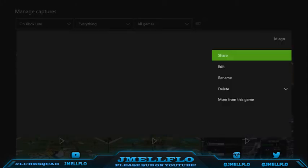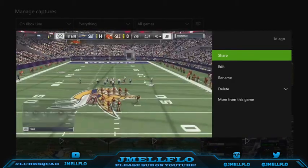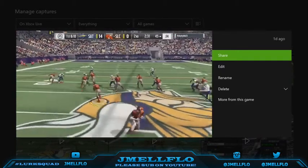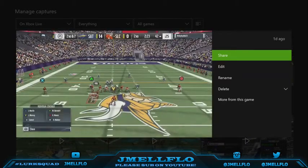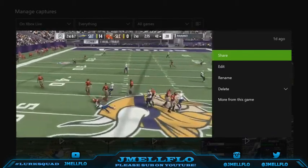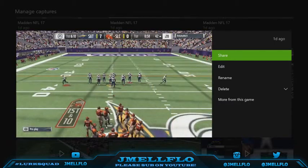Y'all see right here — I'm doing the same setup: base align, shifted my line to the right, crash them to the right, bluff blitz that guy, move him over. This time he runs the ball, and it does have pretty good run D because it is a 3-4 odd as well. But now here comes the blitz — I run this blitz on him the whole game. Same setup I just showed y'all, and he just comes through. I have Clowney and he just screams through.